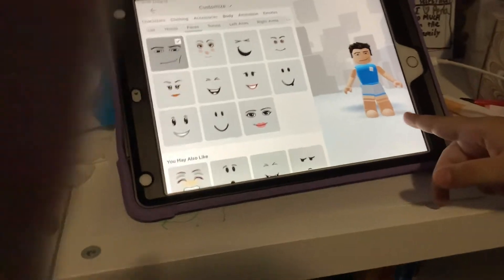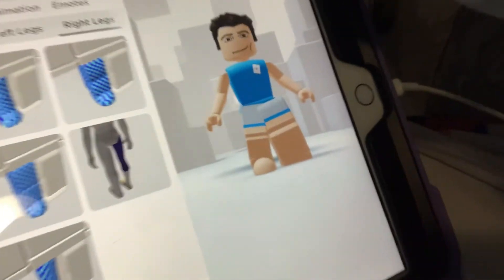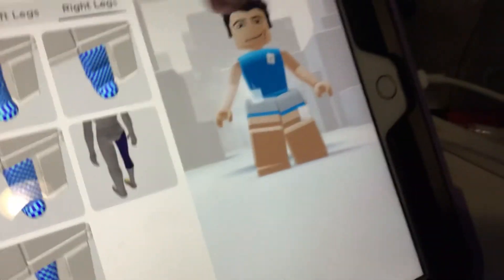And then here you go, you got it. And then I will be showing you how to get Jenna's thick legs. All you have to do is unequip. And then you get big legs like Jenna.